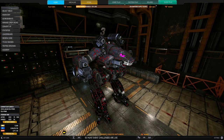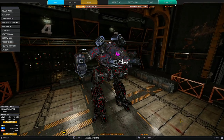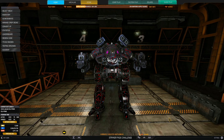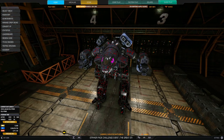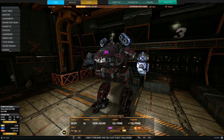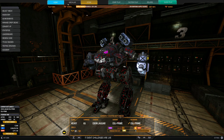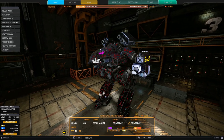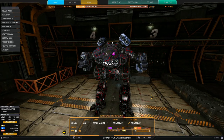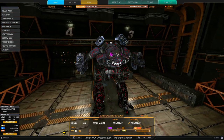Hello everybody, Bryos here, and today we are yet again looking at another clan heavy mech. This time we have the very beautiful, very wide-armed Omni mech known as the Ebon Jaguar — the 65-ton beauty. This particular variant is the Ebon Jaguar Prime, but variants don't matter so much in Omni mechs because you can swap the Omni ports around, and that's the strength of the Omni mechs.